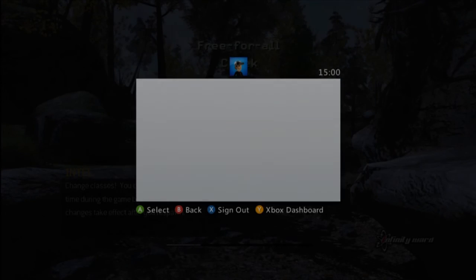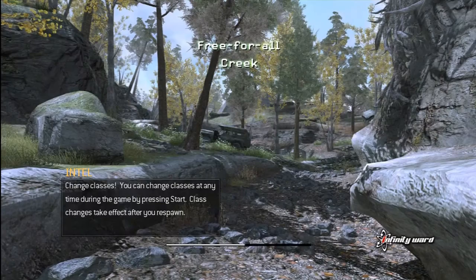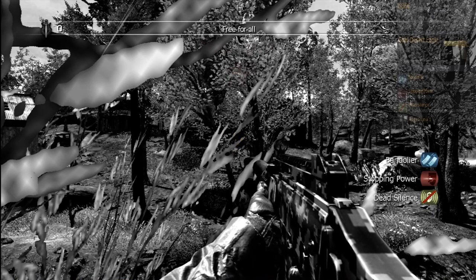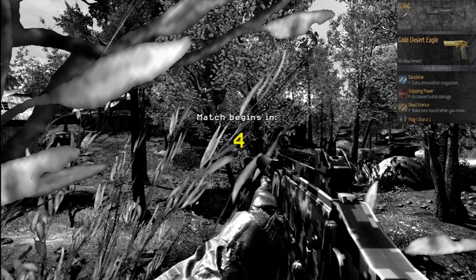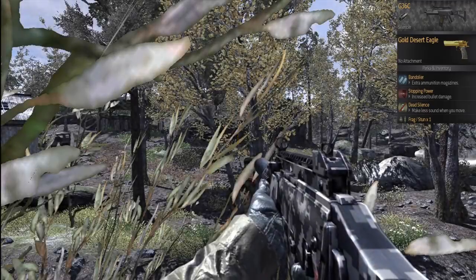Hey everyone, it's Powells here and I'm here with my 5th episode of my COD4 Annihilation series. Today's gun is the G36C. As you can see here, I'm using silenced with some nice digital camo, bandolier, stopping power and dead silence.